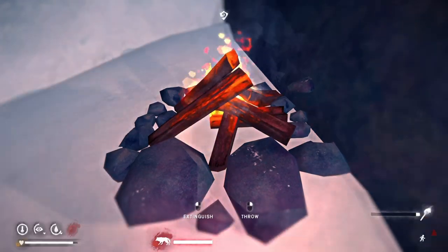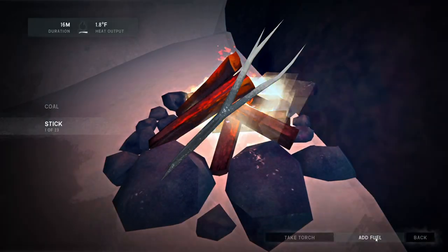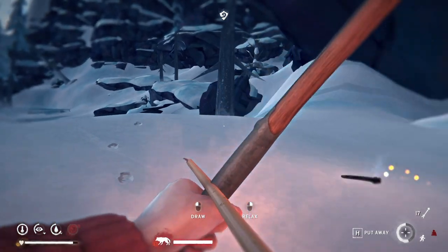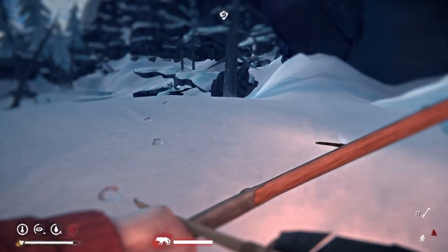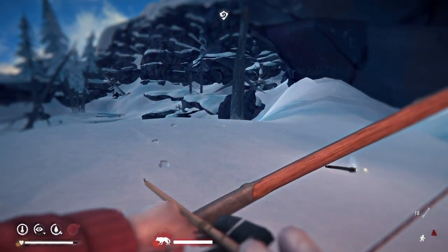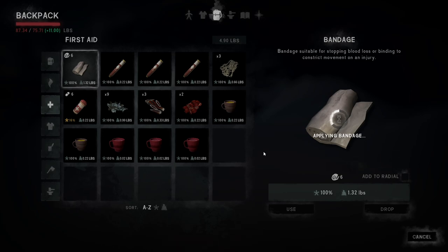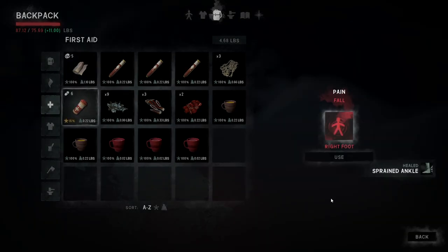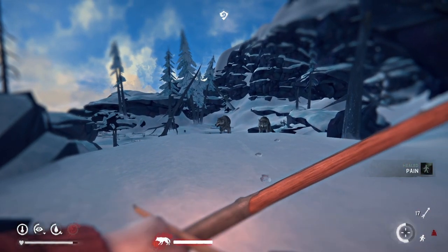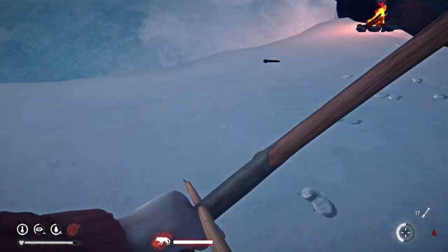Lastly, we'll talk about timberwolves, which are only found in Bleak Inlet. The first thing to say about timberwolves is that they are not recommended for players new to interloper. They were introduced in the same patch that introduced chapter 3 of story mode and handguns, and they are clearly designed to be fought with handguns, which do not exist on interloper. Like normal wolves they're scared of fire, but unlike normal wolves they won't stay away for very long. They also attack in a pack and won't go away until you break their morale by dealing damage or killing enough of them. Here I was caught a little unprepared but I had a torch ready, so I quickly made a campfire.